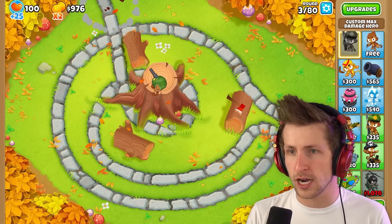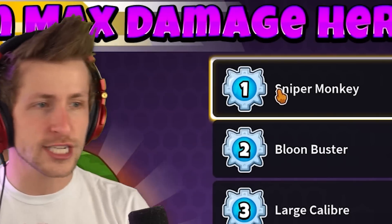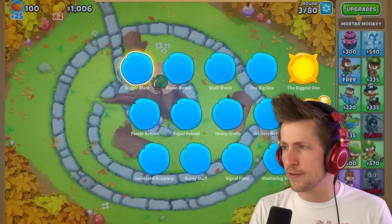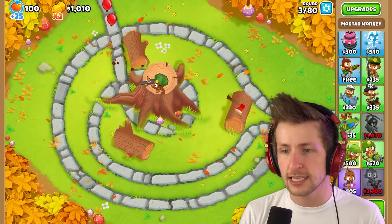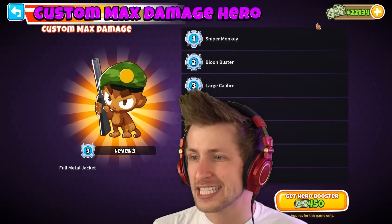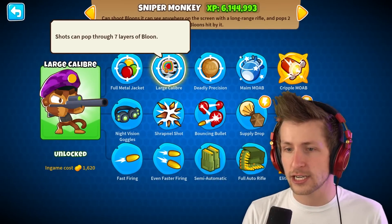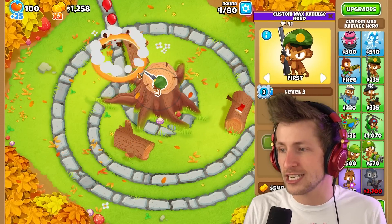So we already have level three on it. The first upgrade is the first sniper monkey. Second is the balloon buster — the mortar monkey balloon buster — which smashes through two layers of balloons at once, giving it a little AOE to hit multiple balloons. The third upgrade is large caliber, which is the sniper monkey upgrade. I decided to go with this because it's seven layers of balloons per shot.